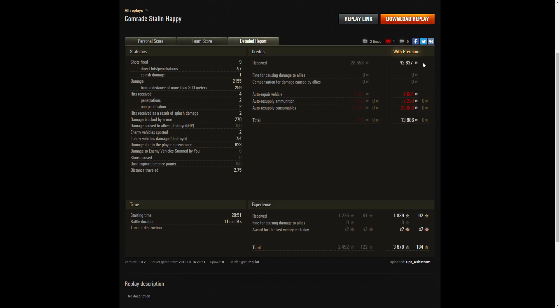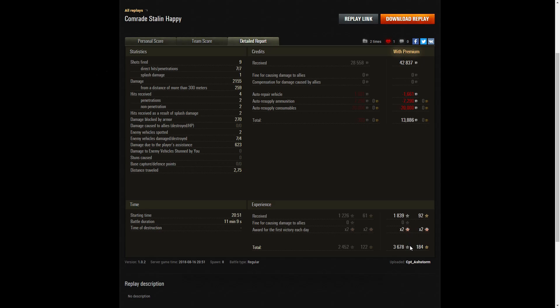On a premium account he earned 42,837 credits. After repair, ammunition resupply, and consumables, he took away 13,886 credits. He also picked up 1,839 base XP, times 2 for the first victory of the day, giving 3,678 experience points altogether. Comrade Stalin will be very happy with this victory — it proves again that the KV-2 is invincible. If you enjoyed this replay, please give it a like, subscribe to our channel, and hopefully it'll be your replay featured in the next video.